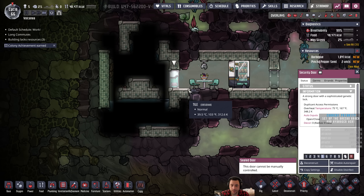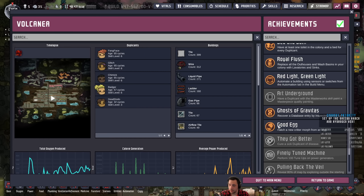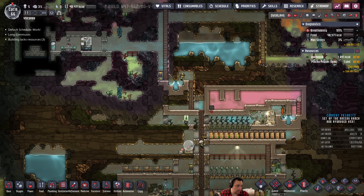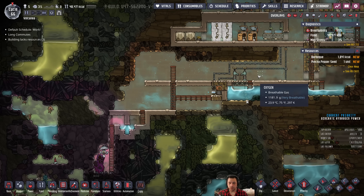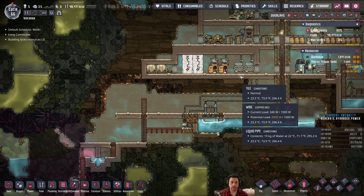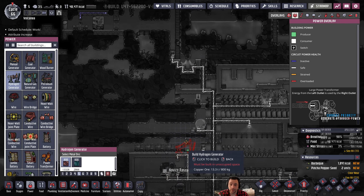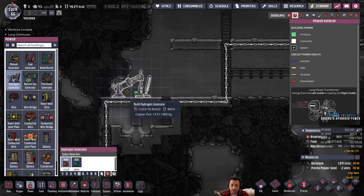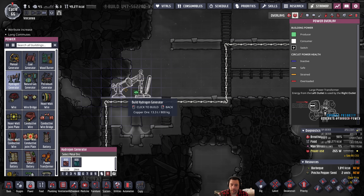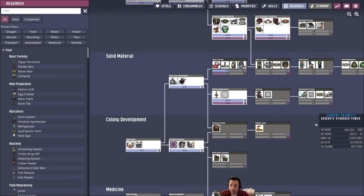A vending machine - nice. And we got an achievement - database found! Let me update the priority: generate hydrogen power. I think the way I'm going to do this is to set up the hydrogen generator not very close to everything else, because of the worry about heat generation. I'm just going to stick it here and probably put insulation around it. I don't even have insulation tiles, do I? I might want to get that first - temperature modulation for insulated tiles.